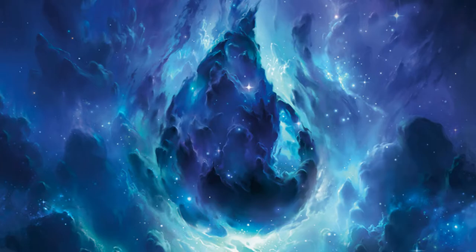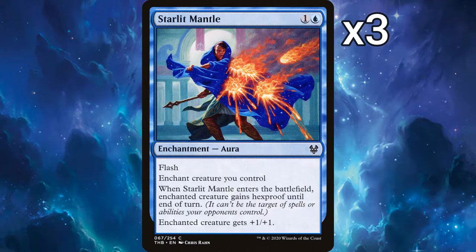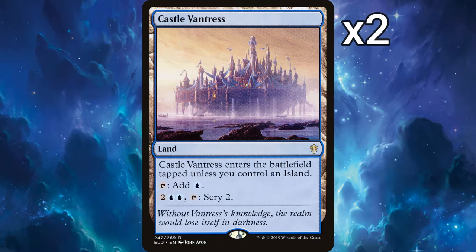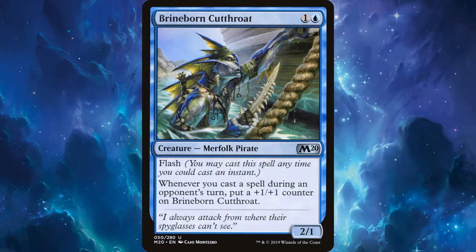And 3 Sinister Sabotages: 3-drop counter target spell, surveil 1. The last non-land card is 3 Starlight Mantles: a 2-mana aura with flash, enchant creature you control, it gains hexproof until end of turn and gets +1/+1. To round up the 60 we have 2 Castle Vantresses, which come into play tapped unless you control an island, and for 4 mana and tapping, scry 2, and 20 islands.